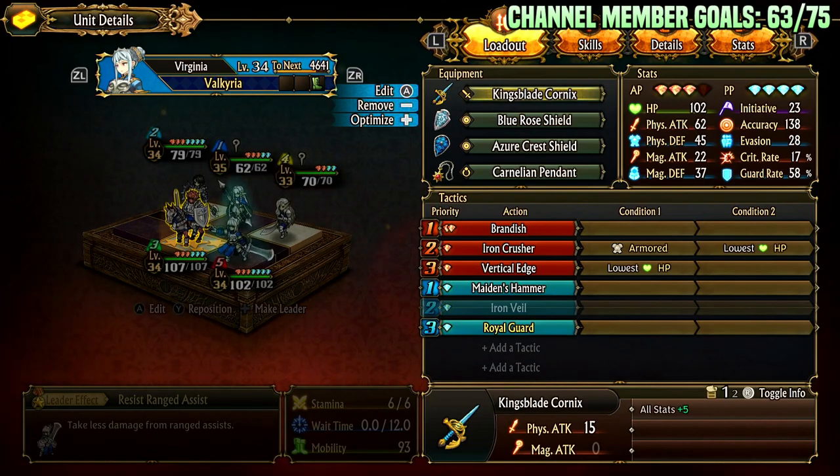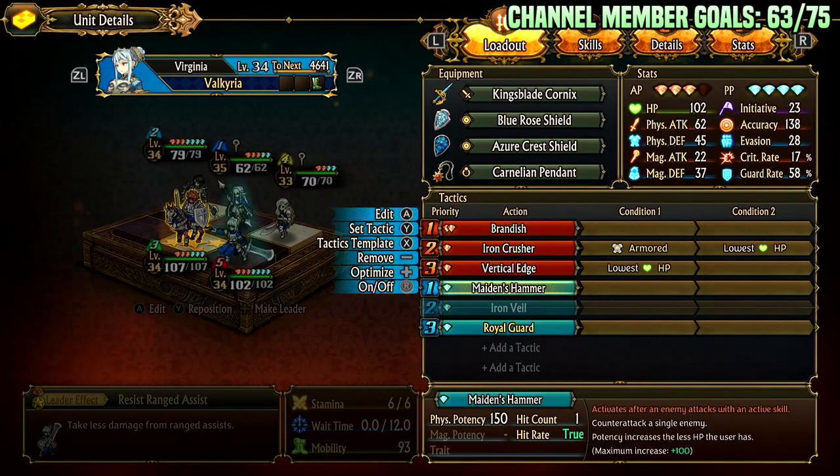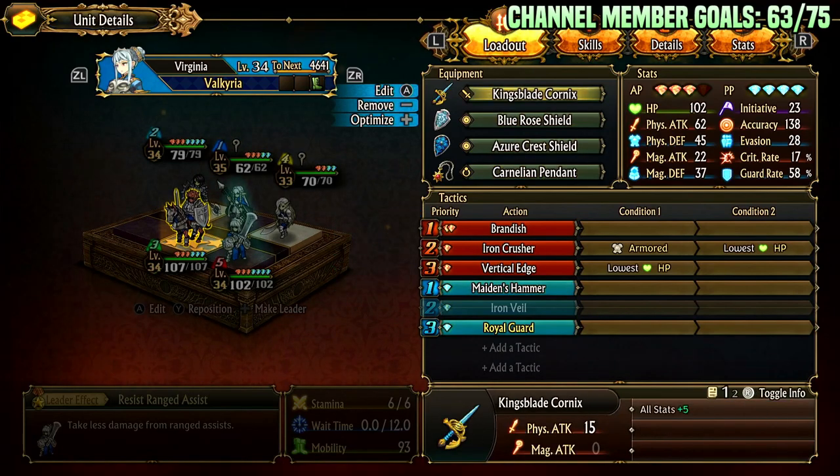She's a pretty good unit for punishing assist bots or killing key targets while main tanking. Let's go over the build I'm running. She's on King's Blade Cornix for the stat increase, not really for the damage. Most of her damage is going to come from punishing specific things, Brandish, or Maiden's Hammer. I'm using this for the increase to guard rates, initiative, physical defense, magical defense, and it also increases attack. So it's basically a 20 attack sword — pretty good for a main tank where you want durability. It boosts guard rate, crit rate, evasion, accuracy, and initiative. So it's quite nice.